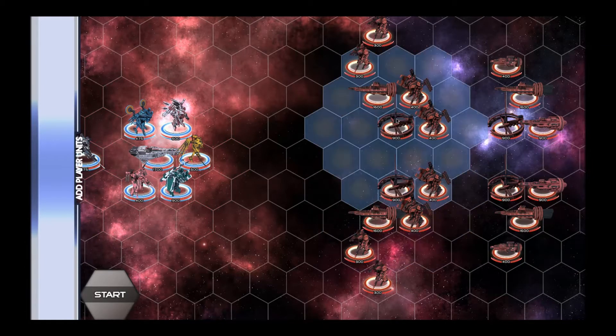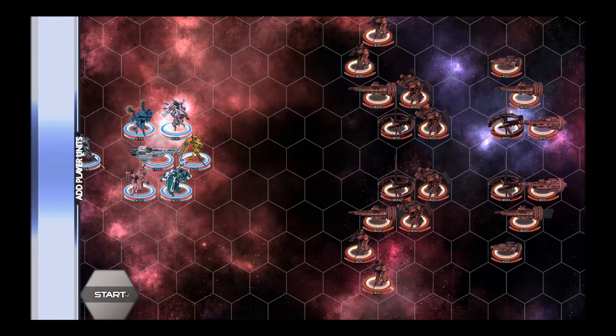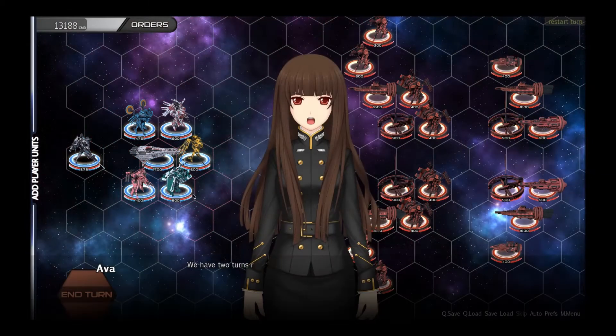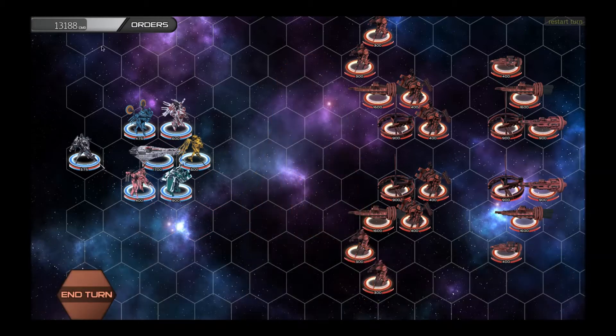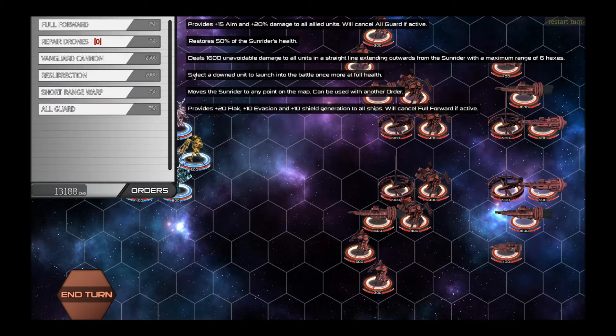But she's still in a good position to hit the enemy with some pretty hard firepower. We have two turns remaining until the pack ships activate. Now what have I got? Resurrection — so I can bring one of my riders back into battle. That could be very useful.